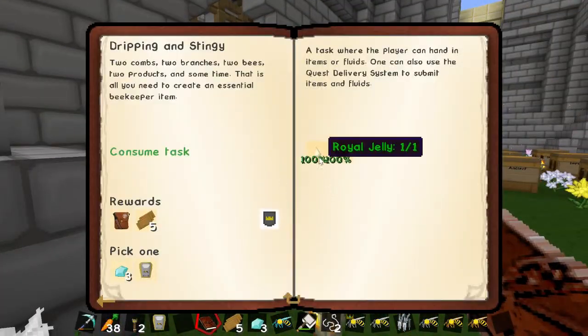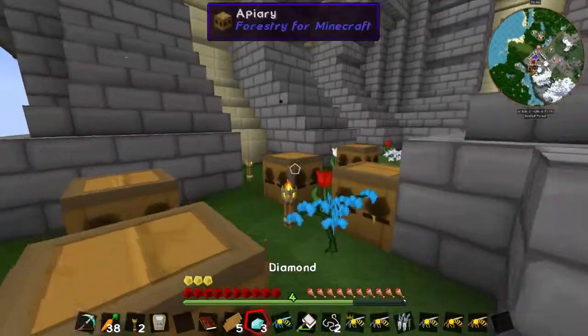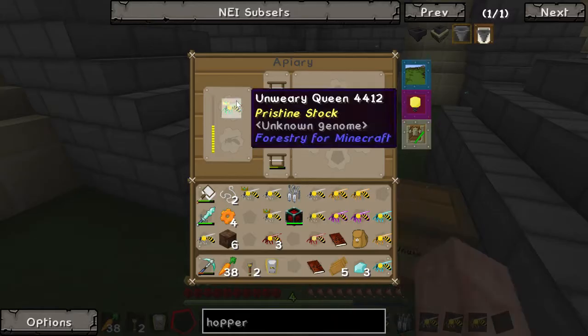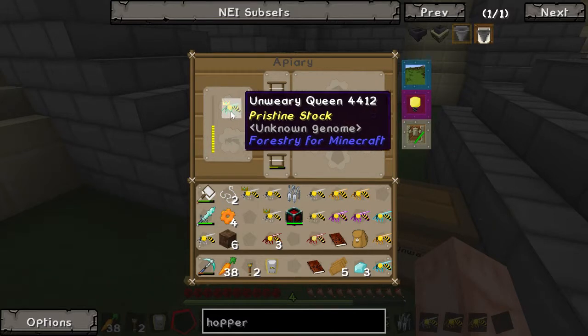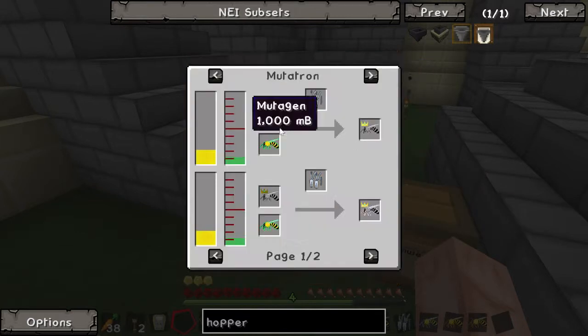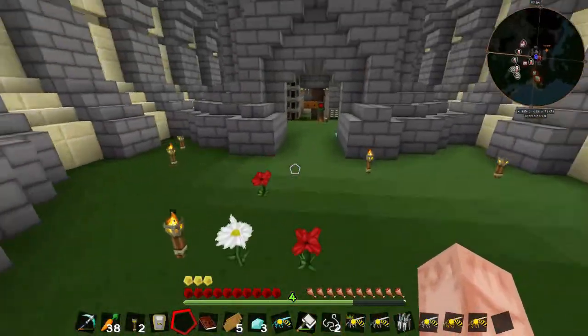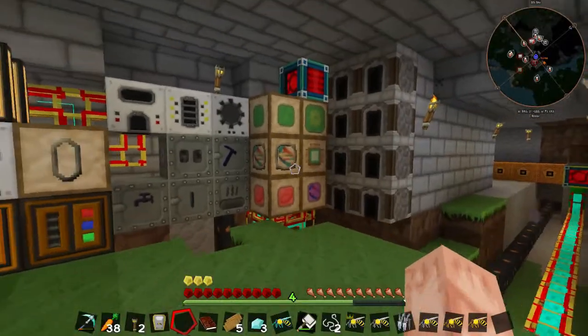Let's look at this quest now - Elviary. I think this is a multi-block structure kind of thing? It kind of rings a bell that it was a multi-block structure we had to make. Before we do that, let's see if we can use our unwary - we're going to use our spare unwary princess and combine it with a diligent drone. Then we should be able to get our industrious queen again. That'd be pretty cool, then we can start playing around with bees more.